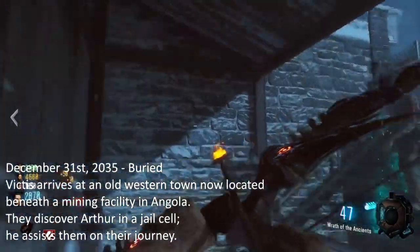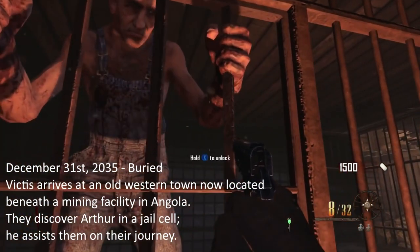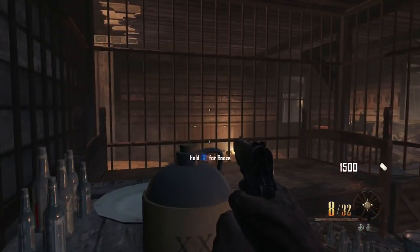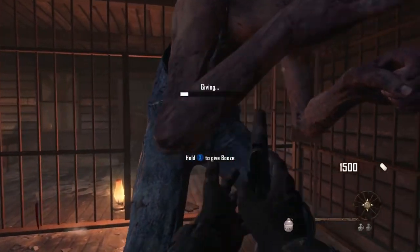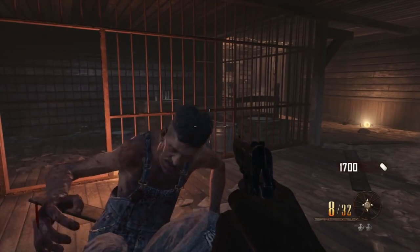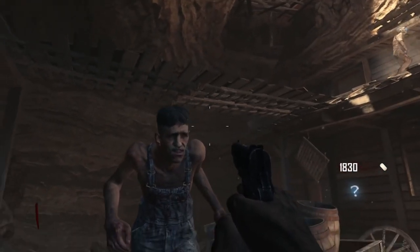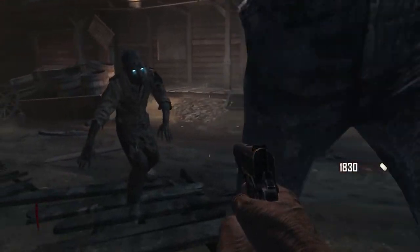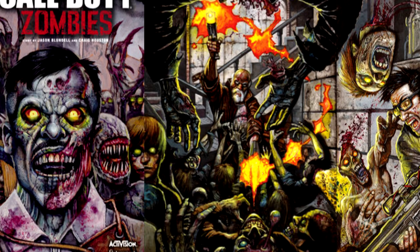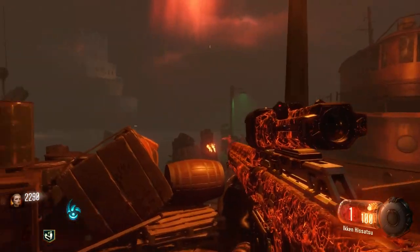In the zombies timeline, Buried takes place on December 31st, 2035. Victus arrives in an old western town now located beneath a mining facility in Angola, Africa. They discover Arthur in a jail cell and he assists them on their journey. The voices of Maxis and Richtofen return; they activate the final polarization device in Maxis's favor. Now corrupted by the Dark Aether, Maxis reveals his true intentions and punishes Richtofen by trapping his soul in a zombie. Following Maxis on Buried resulted in Richtofen becoming a zombie — this is the zombie that appears in the zombies comics and in the jump scare on Shadows of Evil when you look out at the boat with a sniper rifle.